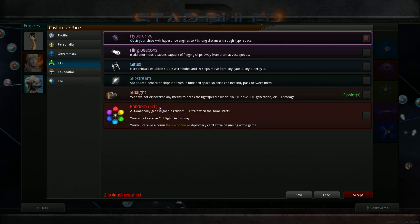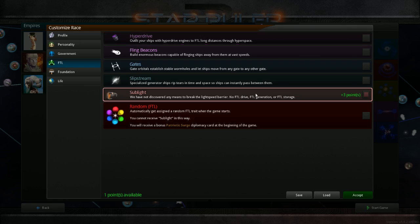I like to disable starting fleets so the fleet I'm not worried about. I always go with sublight because it gives you points to spend, and there's not too much to worry about with hyperdrive. The patriotic surge card is not that good of a bonus compared to the three points you get for using sublight. Unless you're using a really spaced-out map, you won't use hyperdrive much — and even then it's only really beneficial for gates or fling beacons where you can drop in next to an enemy.